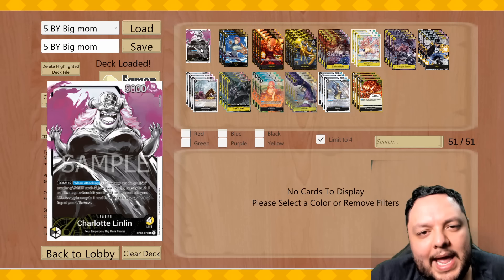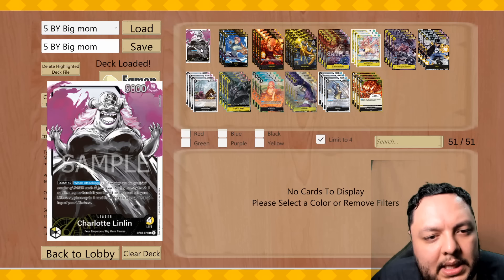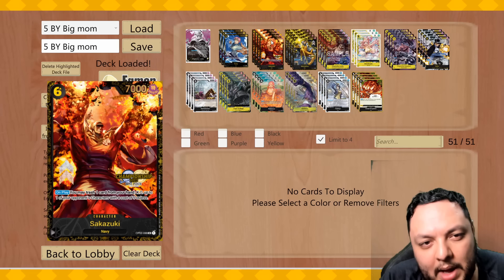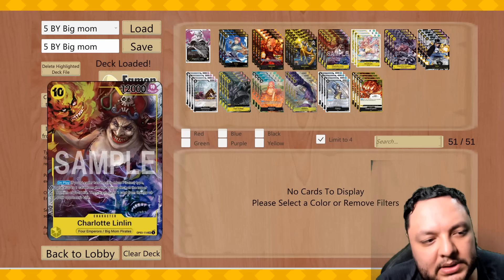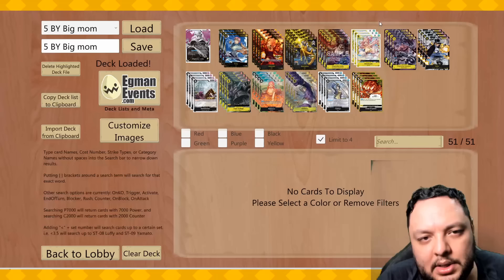I decided to focus the deck more into tempo removal and then end the game with Big Moms. I think that works very well with this leader. The way it works is I'm playing Sakatsuki — my six-drop — to slow down my opponent and have a body that starts applying pressure, and then I have Karakuri to heal. The idea is to keep my opponent's board as clean as possible so by the time Linlin comes into play, the opponent might have a couple of life, but it doesn't really matter because you're still gonna burn their life, heal a life, and they have to deal with your board consistently.